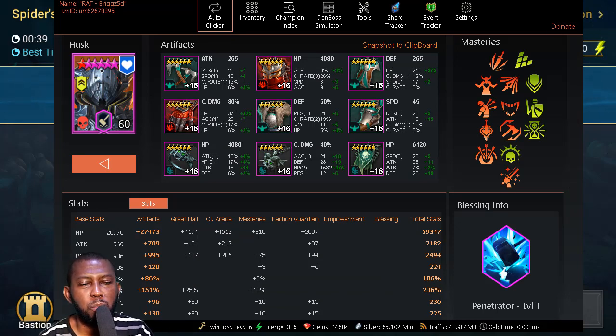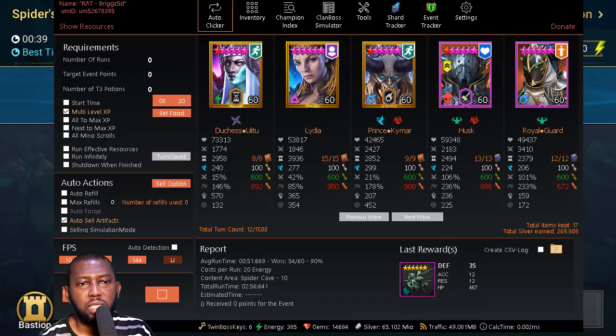I used some glyphs to take Husk's speed from about 219 to 224. Crit rate and crit damage are the most important stats on him; some of his damage is based on HP so his HP is a little higher. Attack is not high on this champion. I did add some accuracy because I intend to use him in the Hydra boss eventually, though I haven't tested him there yet — that's why he's still in my vault.